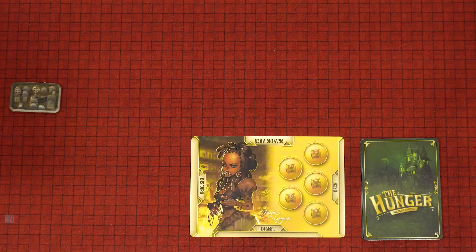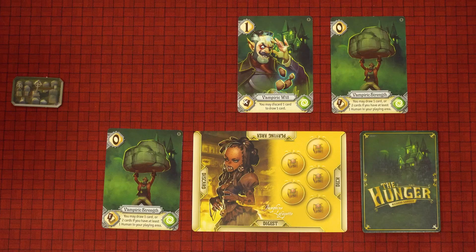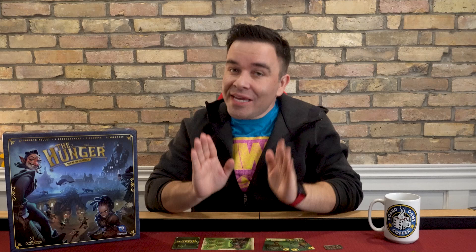The first thing you need to do before anything else is resolve all your discard and draw effects, which are indicated by these icons here. When selecting which card to discard, it has to be a card that you have not activated. When a card tells you to draw a card, take it from the top of your deck, put it directly into your play area, and resolve it normally. There are a wide variety of card effects that I won't be covering in this video, but you can find a full list of card effects on the back of the rulebook.